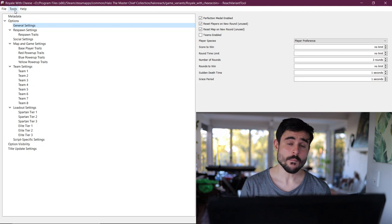With Halo Infinite being open world with big open spaces, you know what's gonna come with that? There's gonna be a battle royale game mode. But why wait when you can do it with Megalo editing yourself? So that's what I did and now I'm gonna show you how to do it. This is how I made the game.